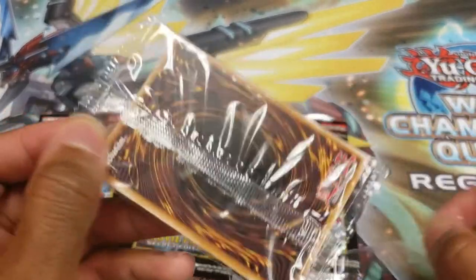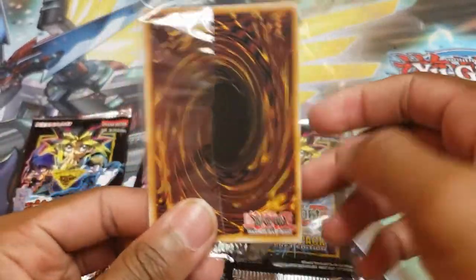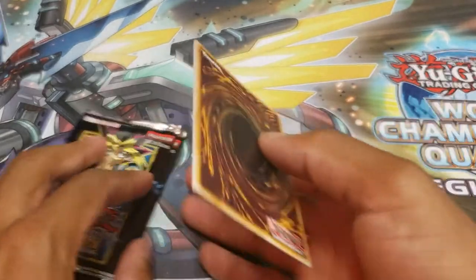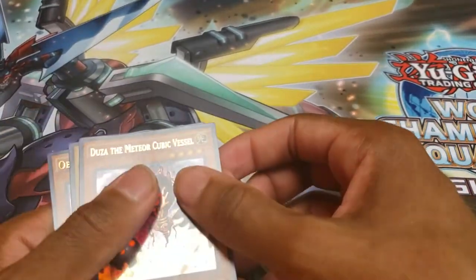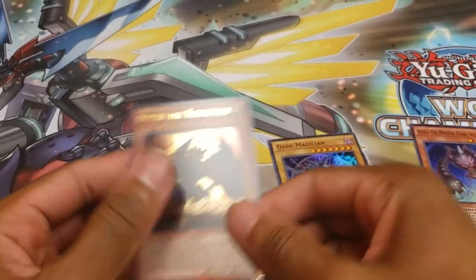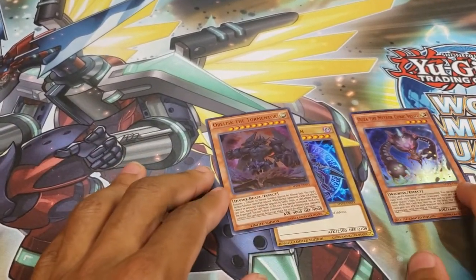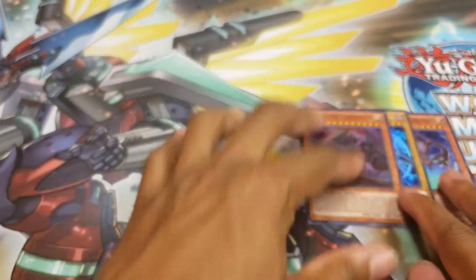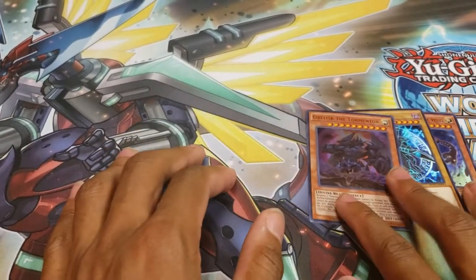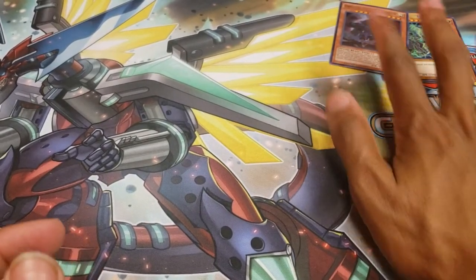Let's go ahead and start off with the promo cards, see what we get. We got Duzah. We got Dark Magician. And then we got the Obelisk — that artwork does look really cool. I've got three different copies of Obelisk the Tormenter now. So we're gonna put the promo cards over here.